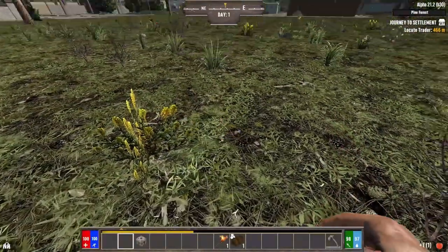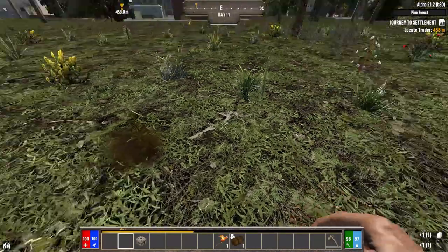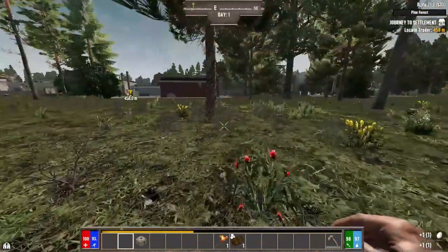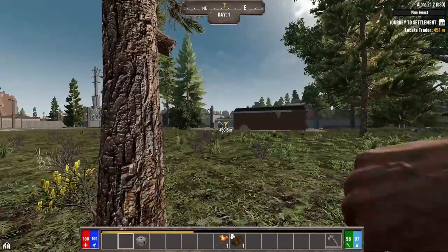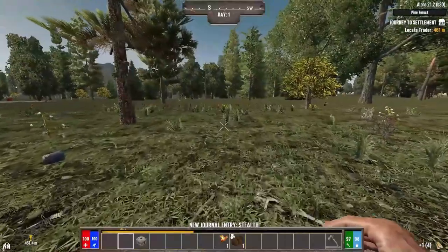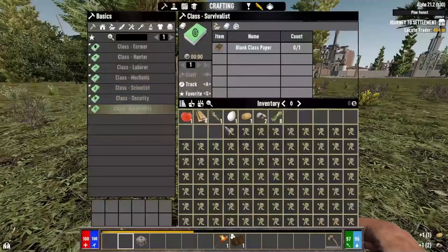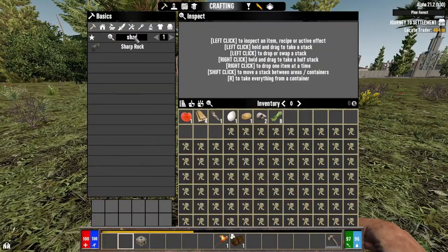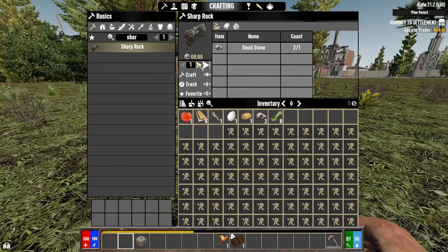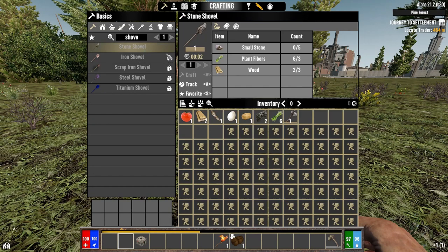With this mod there is food — just plants on the ground that you can pick up — but everything has a chance to give you food poisoning before you cook it. At least the food is everywhere. They start you out trying to go toward a trader, then get a little bit of wood and stone and craft a handful of things. There are a few things you want to do when just starting out in this mod. First off, the crafting system is far more complicated — you turn stone into sharp rocks, then use those sharp rocks to craft things like the stone axe. But my goal right now is to get a shovel first.